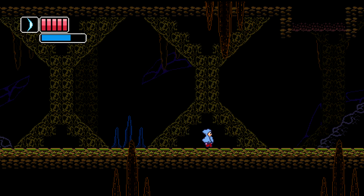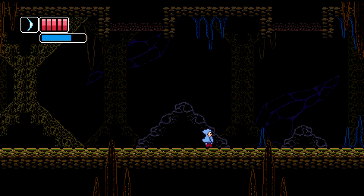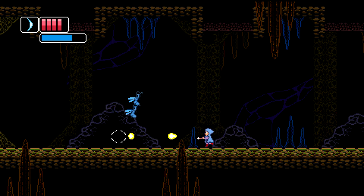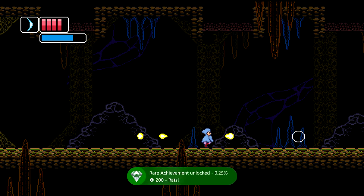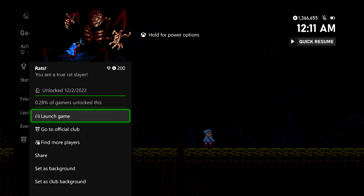Just make sure you kill the first two rats again, and then that should be five. Thankfully, the achievement is going to be cumulative. Do keep in mind the rats on level 2 are going to be the only ones that count towards the achievement — there are going to be rats in the third level that won't count. But nonetheless, once you get five rats here, you should be good for the achievement. 200 gamer score, and that's all there is to it.